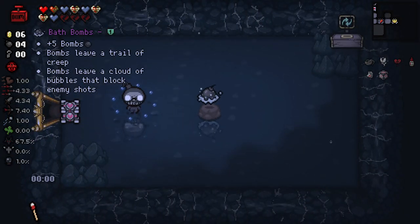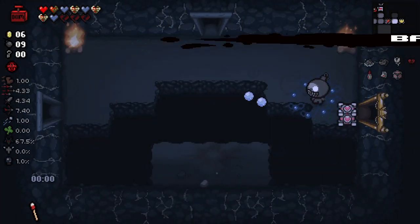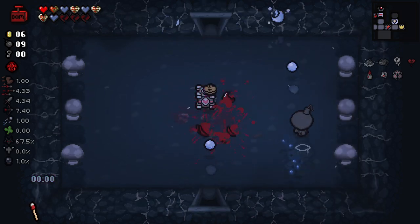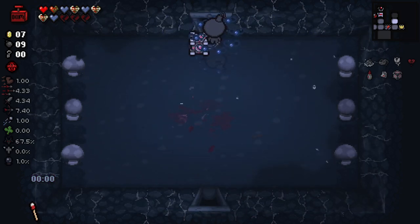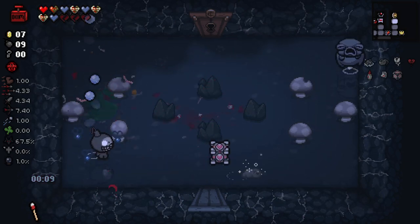Bombs leave a trail of creep - bombs leave a cloud. That sounds very useful for us right now. I doubt that'll affect the bombs placed on the floor when killing enemies, but even just for our personal ones, getting some shielded shots in there and all that sort of good stuff - it's going to be pretty nice.